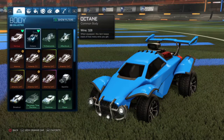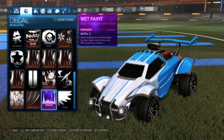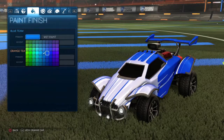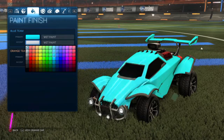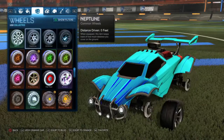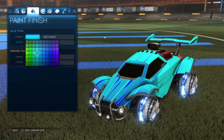I'm gonna start off with the normal Octane. I don't have any painted ones, and then I go down to wet paint, and then I'm going with like a sky blue color right now and then a blue color for my cobalt Dracos.